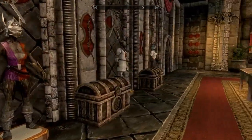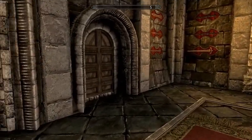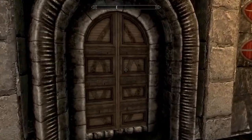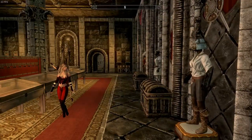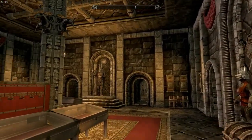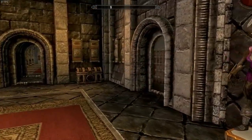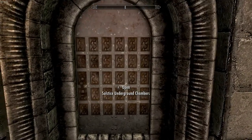You can access this room not only from this building but from the castle itself — as you can see right there, that's the castle. Now let's go take a look at the underground chambers.